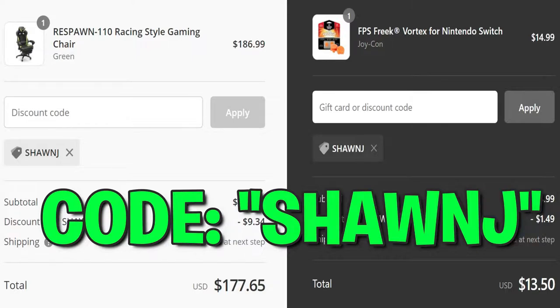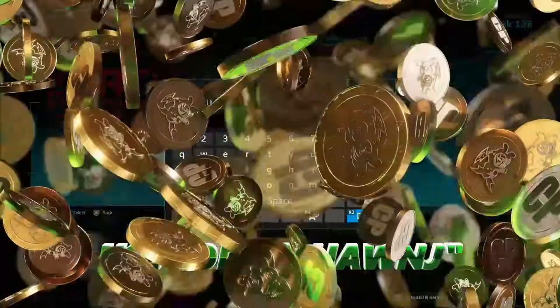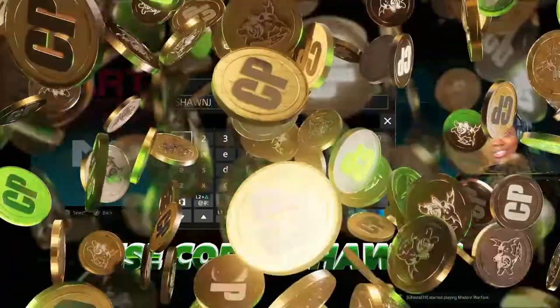Before we get into today's video, a quick reminder about my sponsors. You can use code seanjay at respawnproducts.com for five percent off and at controlfreak.com for ten percent off. The supported creator code seanjay is now live in the Call of Duty item shop in Modern Warfare and Warzone.